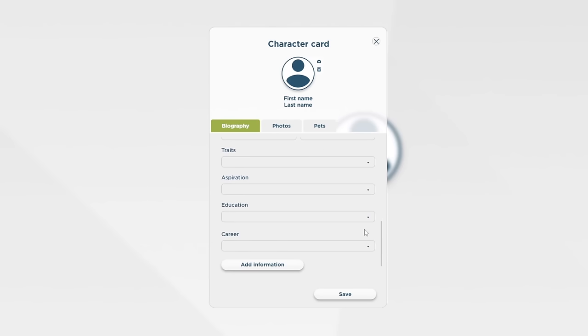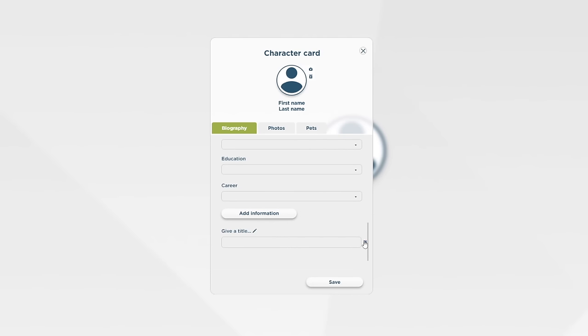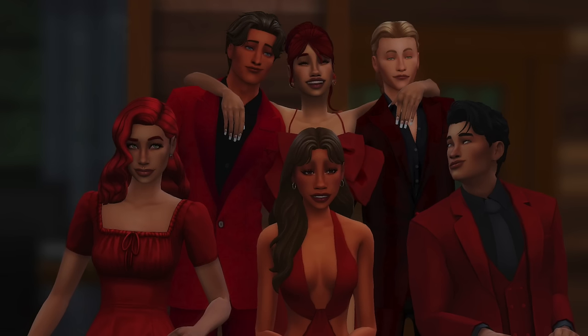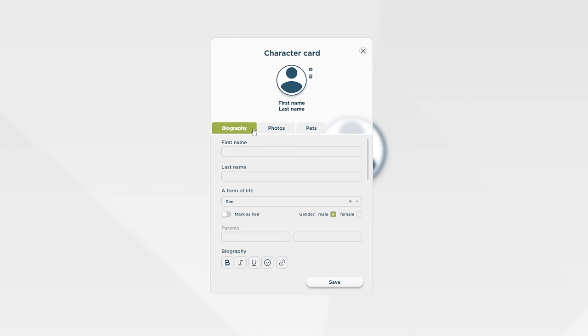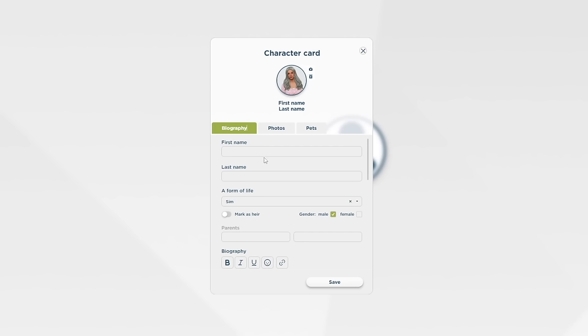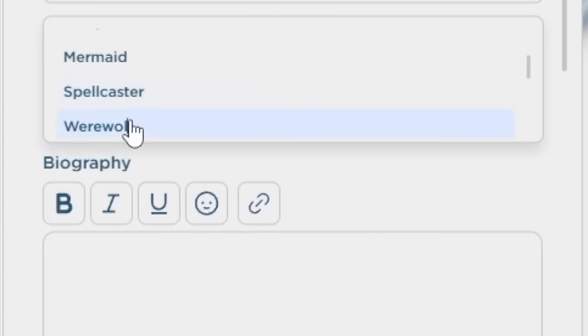She's been dust for almost a year now — she died September 5th, 2023. By the time you're watching this it'll probably already be September. RIP to my girl. We have traits, aspiration, education, and career already built into the form, and we can add more information if we want. Then there's the photo gallery where we can add her in every single life stage. There's also an option to add pets.